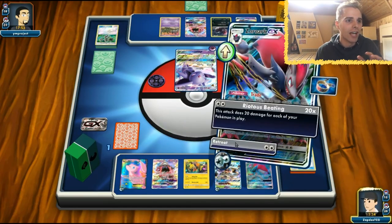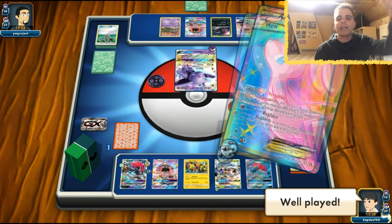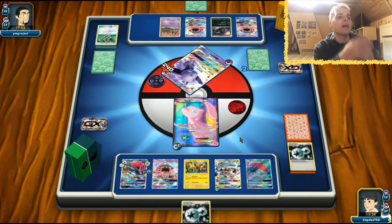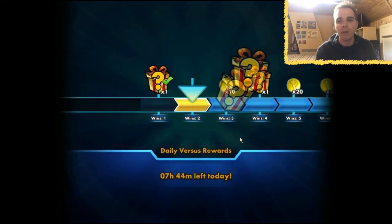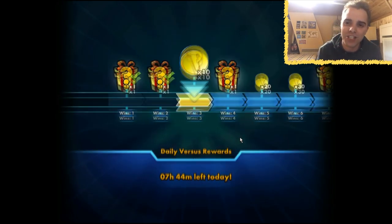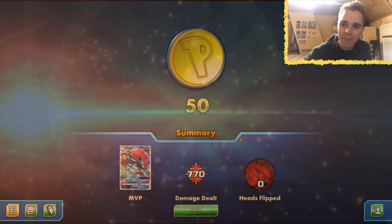We finally managed it with Mew. Mew EX is going to rely on Righteous Edge and that's going to get the KO. Hopefully you enjoyed playing with Pablo Meza's Golisopod Zoroark list — so much fun to play with. Definitely remember: two Mews means you have so many options. Very solid list, try it out for yourself. Let me know in the comments what you think, be sure to like the video, subscribe for more Pokémon TCG content. Have a fantastic rest of your day — I will see you guys later. Peace out.